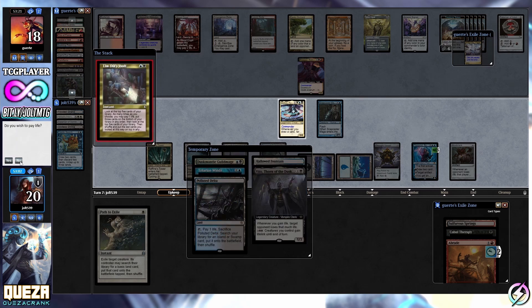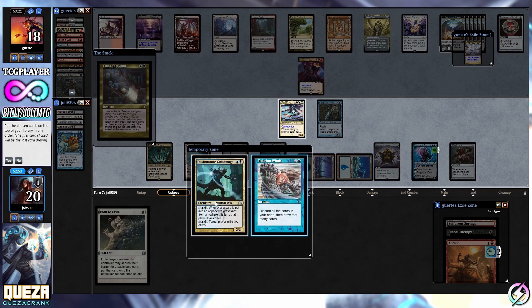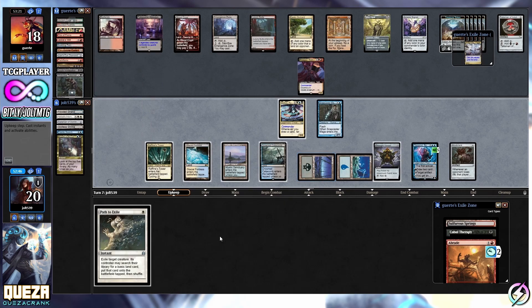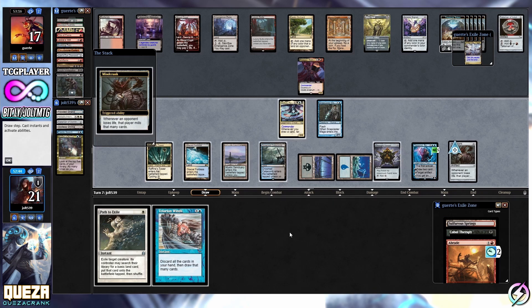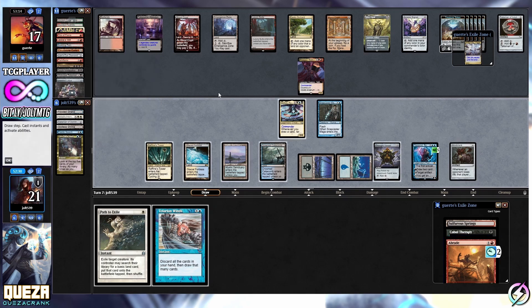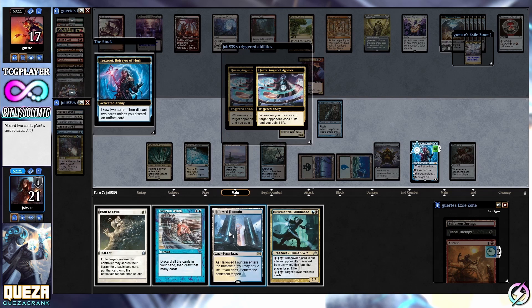All right, we're not going to pay life so we had to pay extra life on that one - sorry about that. Let's put Polluted Delta, Veto, Hallowed Fountain, Tellurian - oh, the zone moved. That's going to be a card draw from our opponent - that is a bummer. Mine Crank - they're going to mill that many cards. We go to our main. That was a little bit of a bummer on my part. Let's go for the Tezzeret ability, draw two cards. We could have executed this combo a lot better.